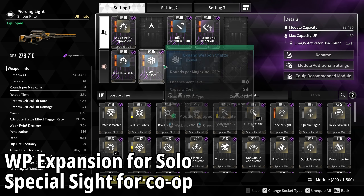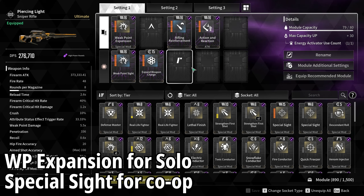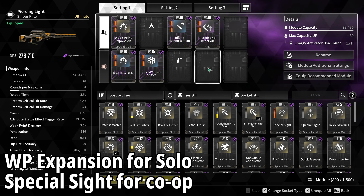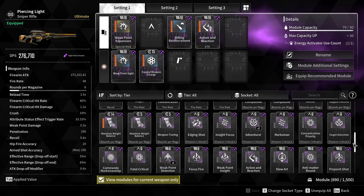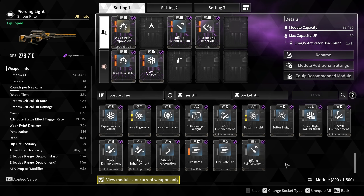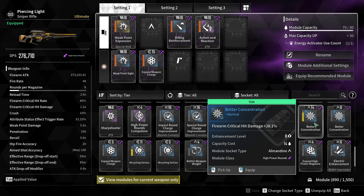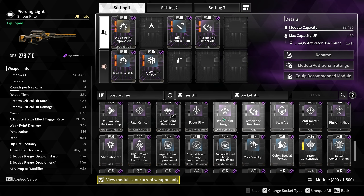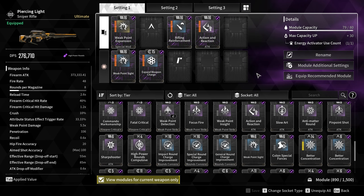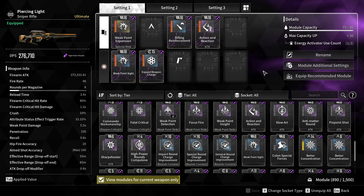Just weigh up the options — it completely depends on how many rounds you have in your magazine and whether you're going into a public lobby or a solo lobby. Lastly, a couple of mods I don't currently have space for but would recommend: anything that increases your critical hit damage seems to affect your final shots, so better concentration is going to be huge. Slotting those in is definitely worth it.